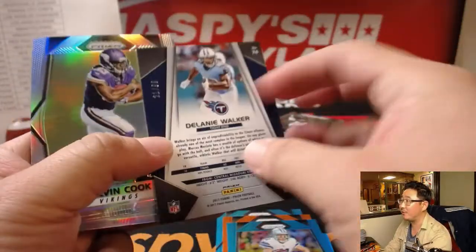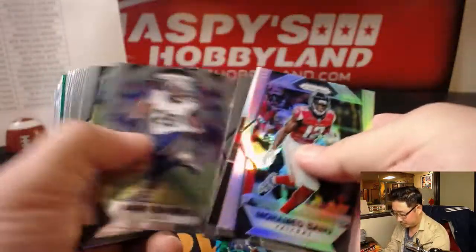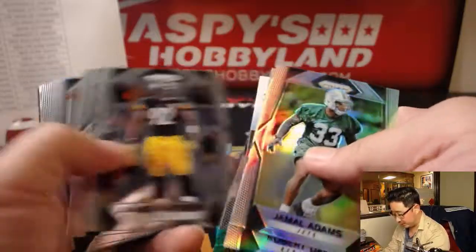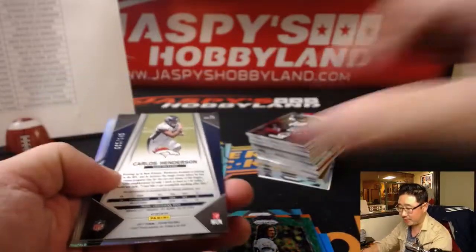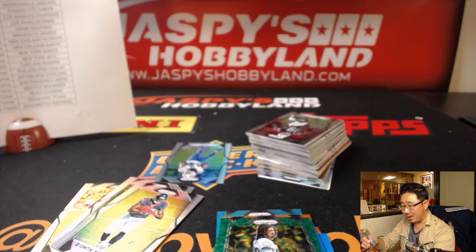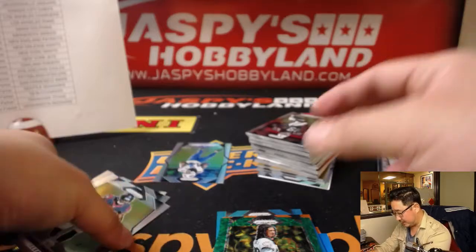Delanie Walker for the Titans, 21 out of 99 — Titans, for John Parker. There's Sydney Jones for the Eagles — fly Eagles fly, playing very good football — also for John. Oh, there's our first autograph! Steve's Broncos get Joe Mojo — Carlos Henderson Blue Wave out of 149. Nice, there's our first autograph.